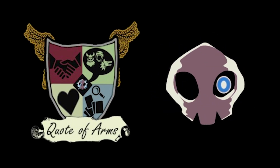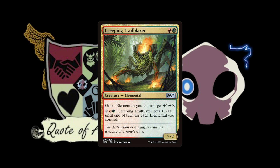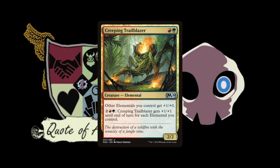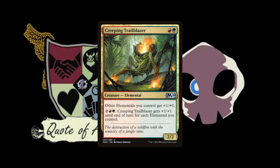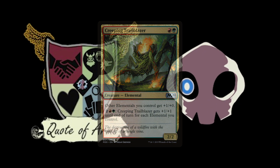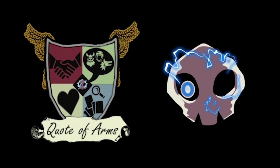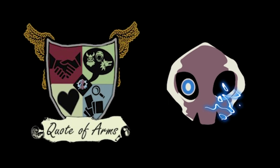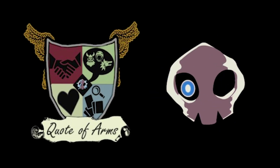One I really like — it's also not an ETB — is Creeping Trailblazer. Other Elementals you control get +1/+0, and you can pay two red and green to give it +1/+1 and trample for each Elemental you control. It's basically a two-mana lord that can become huge. It can super pump, get really big. It's always nice in a five-color deck to be able to turn that corner and become aggressive.